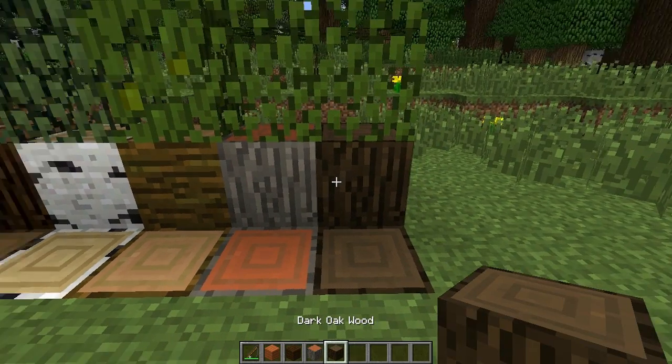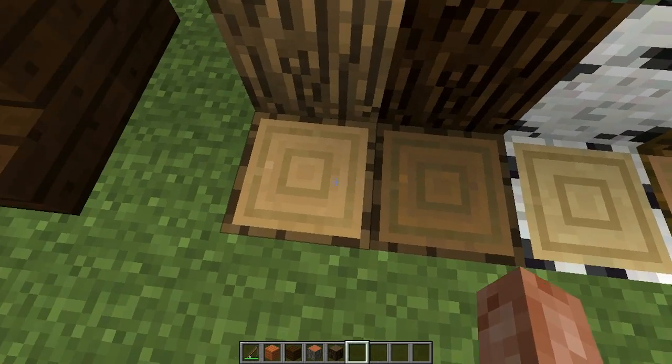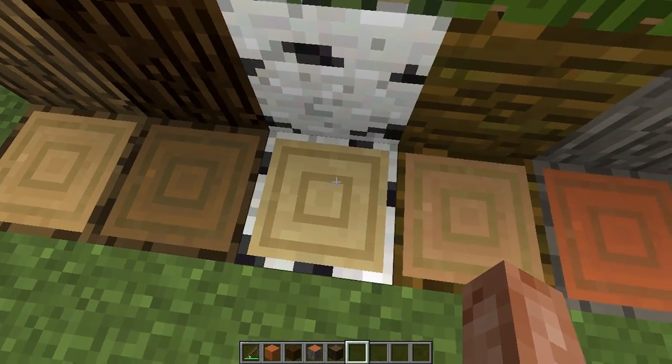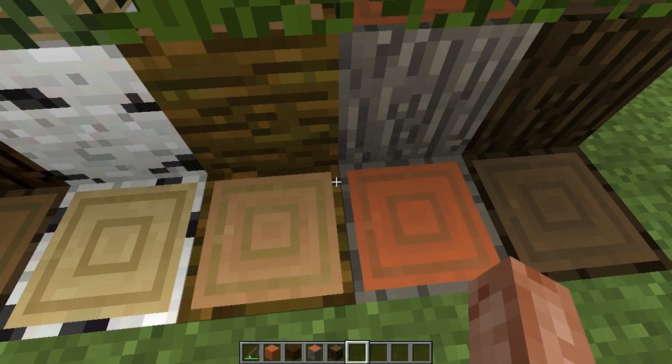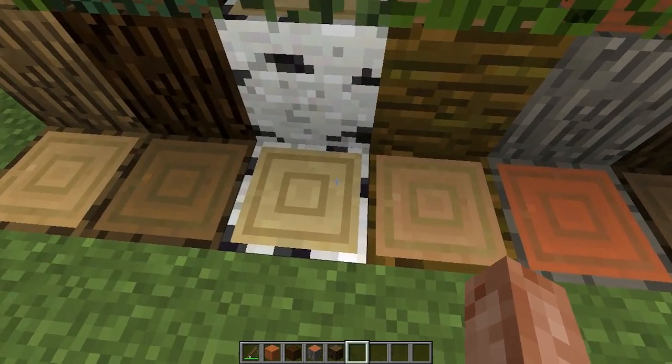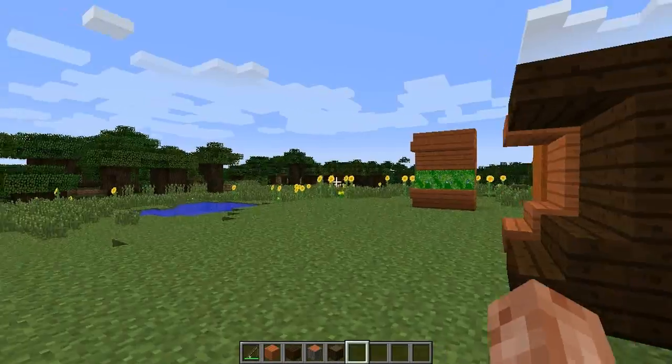That's the acacia wood and then that's the dark oak wood. Also, I think there's been some changes to the top of the logs — they don't all look like that anymore. I'm pretty sure they might be the same, I'm just not 100% because I might have just forgotten. But the reason I say that is because I don't remember this stripe being there, but I could be wrong.